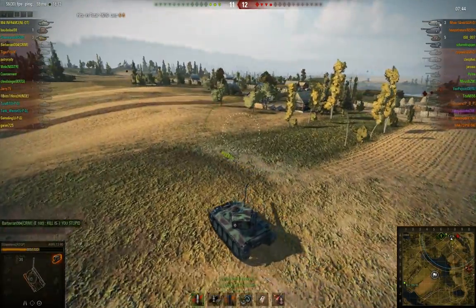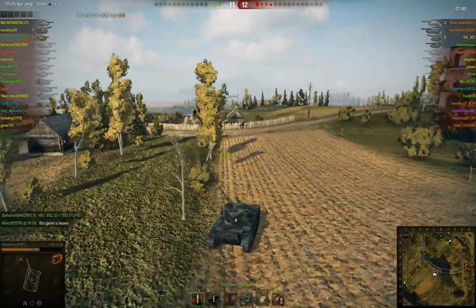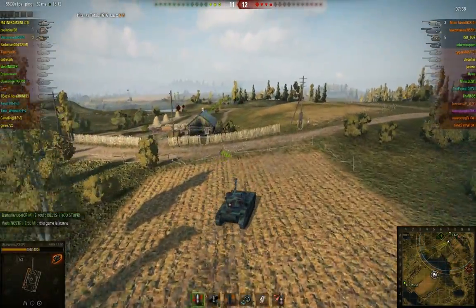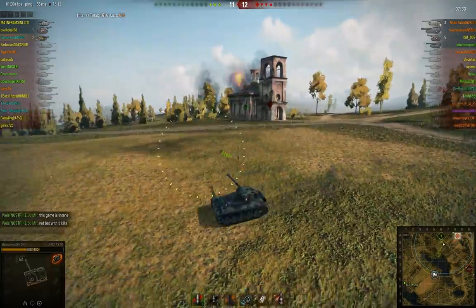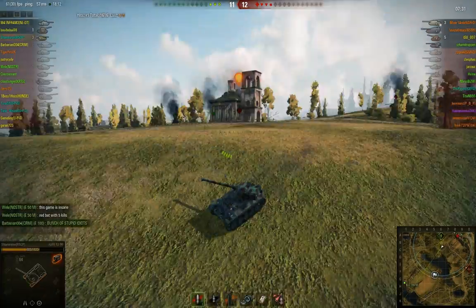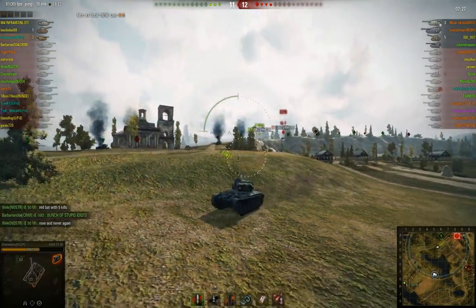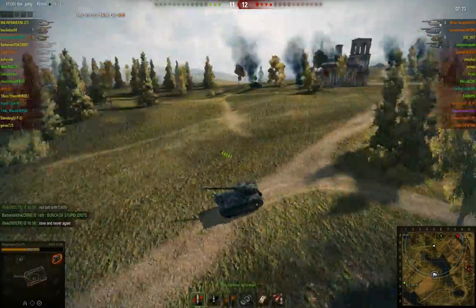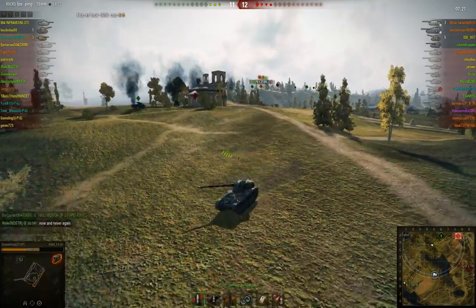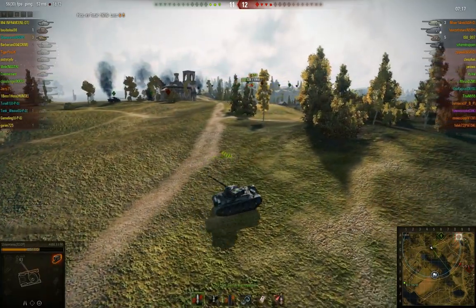I was wondering if I should go behind this IS-7 as well, but the problem is that the TDs are there and our E50M already died. Maybe I should have gone in that direction and not killed this IS-7, but I really wanted to help those guys. I'm watching that the IS-7 is aiming at me, so I'm trying to avoid his shots as best I can.